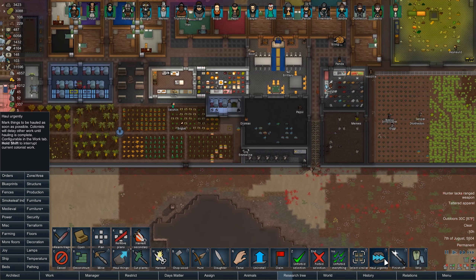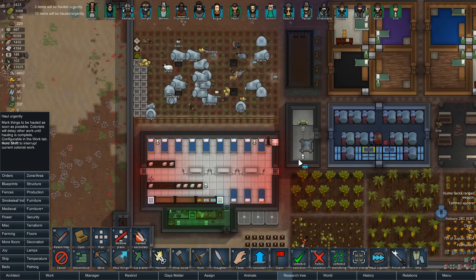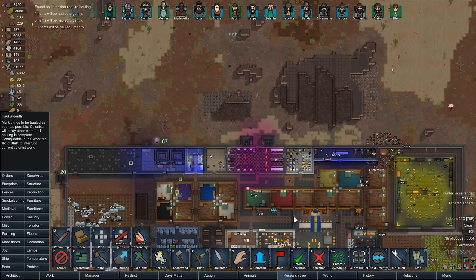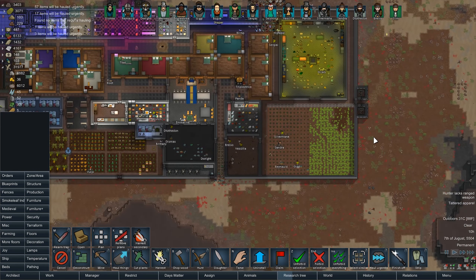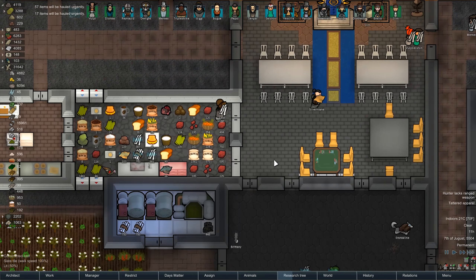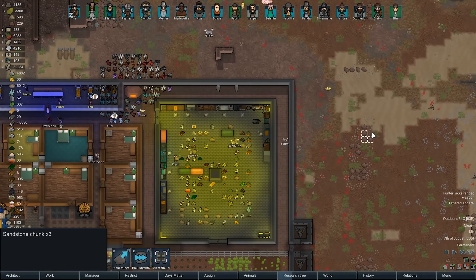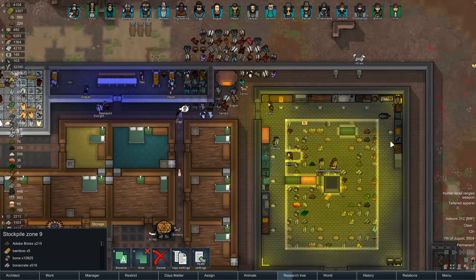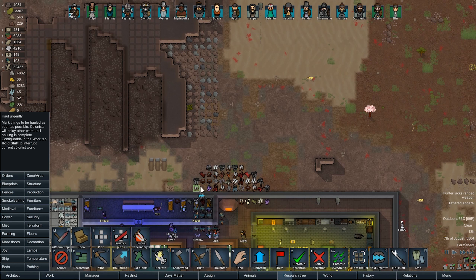Get stuff hauled please - we're going to spend an entire day hauling, it needs to get done. Anything in here that needs to get hauled? Make it urgent. Just everything - if it's in the wrong spot, please urgently haul it. This is pretty much our day right now, moving things where they should be. Because honestly, this place has been a mess for a while. This will help us a lot. Look - they're like busy little bees, getting things moved where they need to be. And that's probably going to carry on until the next episode of Thet Plays RimWorld Beta 18.